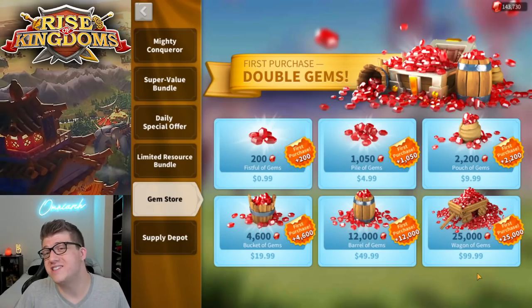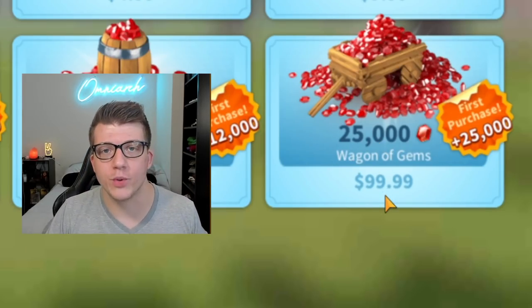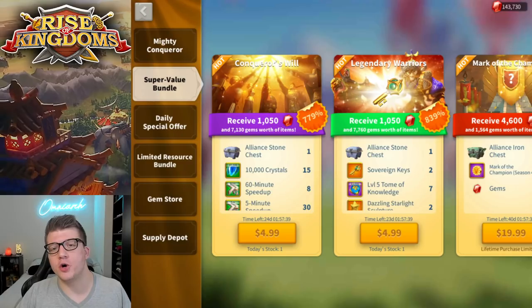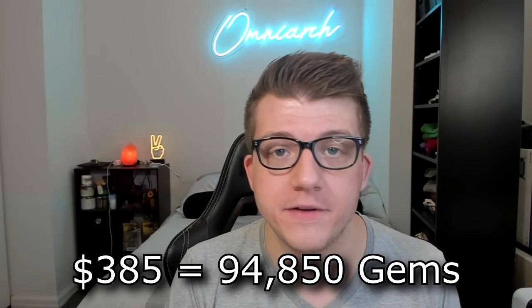So you might be thinking, how much is a single gem worth? Well, we can take a look in the shop here and it says 25,000 gems is $100 US dollars. However, most players know that getting your gems from bundles provides more value. The important thing to know is that one full bundle purchase is $385, which provides the player 94,850 gems.